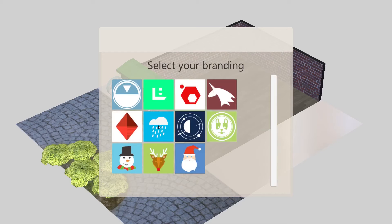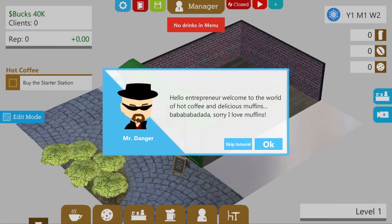Select my branding. Why the hell would I want Christmas branding? A rain cloud would be apt — a little bit miserable. Is that it, do I get any more? No. This is my brand going on all my things. What is that — some sort of weird bra-cup-eyed monster thing? And oh my God, it's Walter White! Hello Mr. Danger. Is this some sort of front to launder money from a meth-making lab, perhaps? Hello, Entrepreneur Coffee — welcome to the world of hot coffee and delicious muffins.